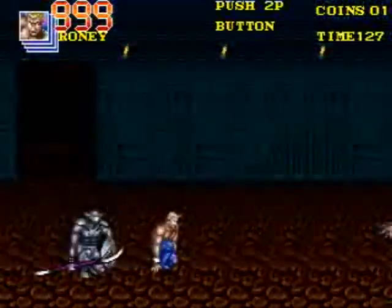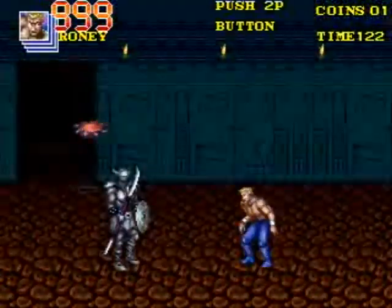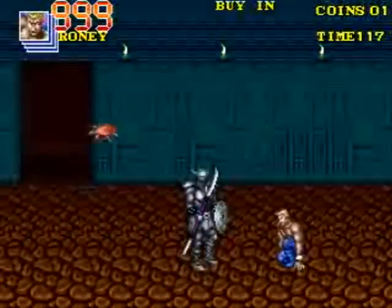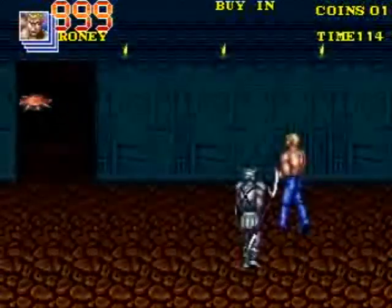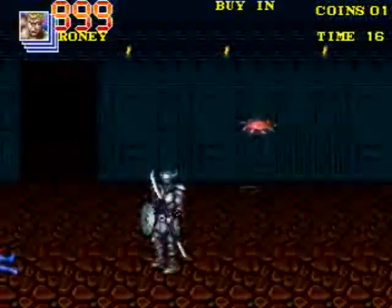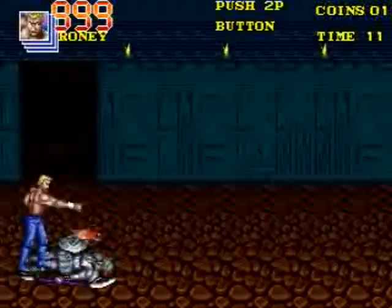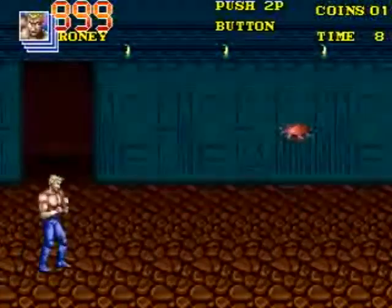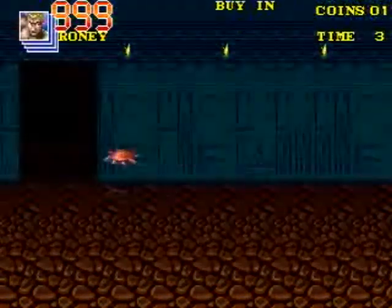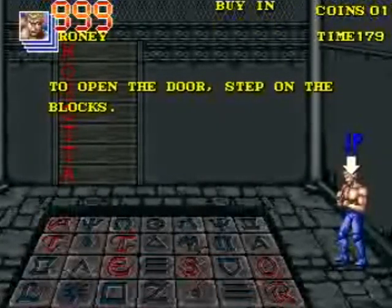He's hard to fight in close. You can't always guarantee a jump kick hit on him. He can hit you with that sword and knock you back. And there's no solid walls to get him to glitch into. All the while you're having to watch out for these bladed discs. It bounces around a couple times and then dives at you.